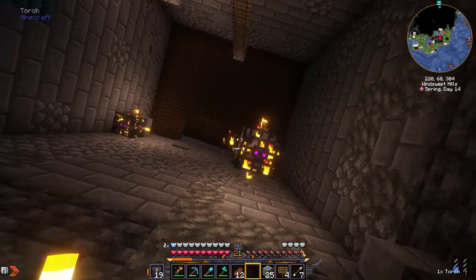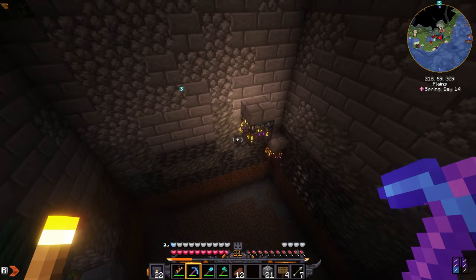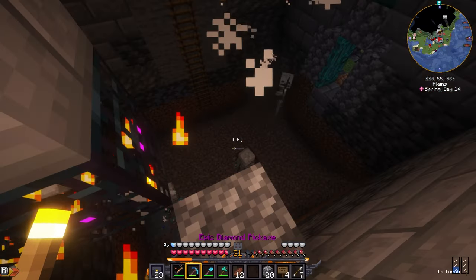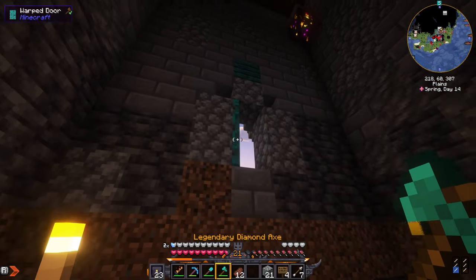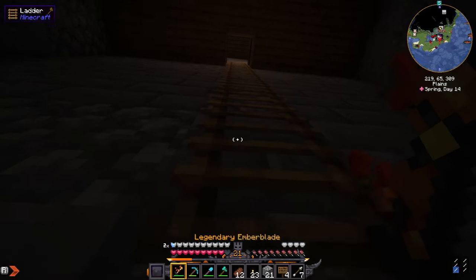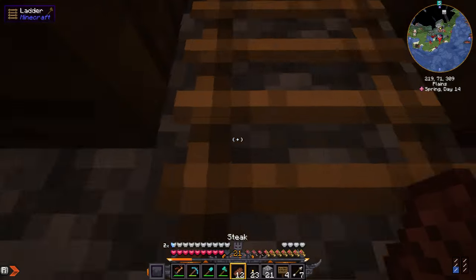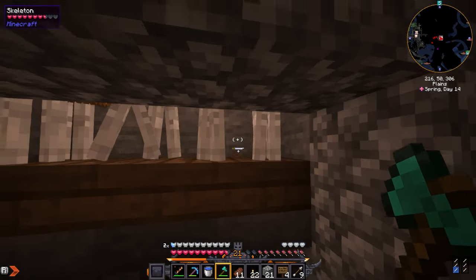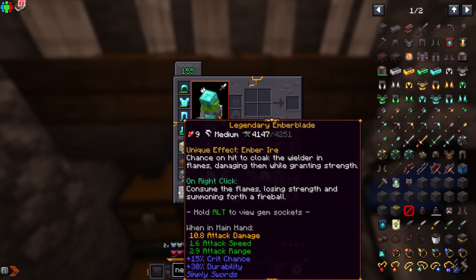I gotta get rid of all these torches and then we should be good — do it from top to bottom. There we go, boom, it's working. I think I'm holding a torch in my hand, that's why they're not spawning as often. Okay, now our skeleton spawner grinder is finally working — perfect.